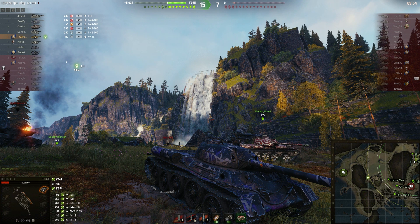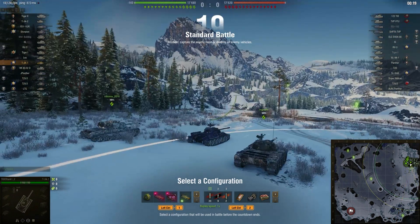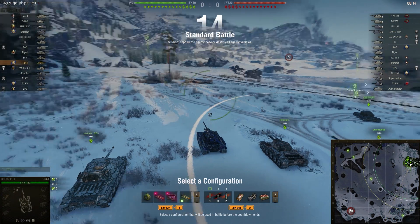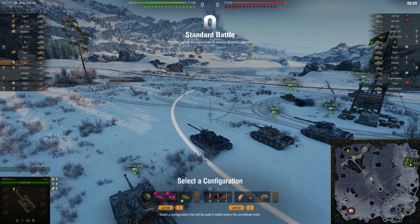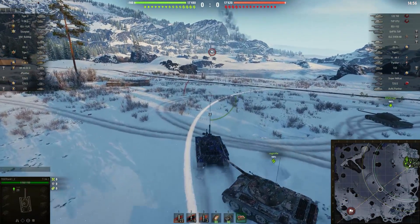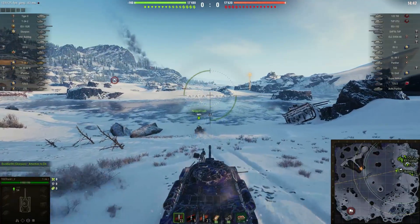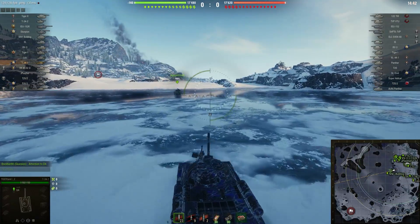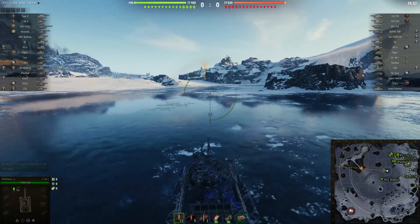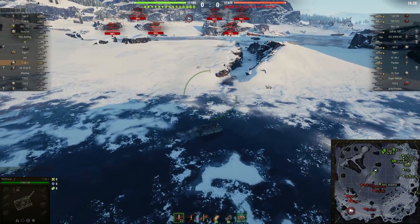Moving on to the second game — another tier 8 match but with a majority of tier 7 vehicles. This is a map that really doesn't have any place for vehicles without gun depression. Either you stay at the back or go to the A-B-C 3 area with even ground. Going to the middle without gun depression sounds suicidal, but theory doesn't always translate into practice — even with 5 degrees of gun depression you can still deal damage there.